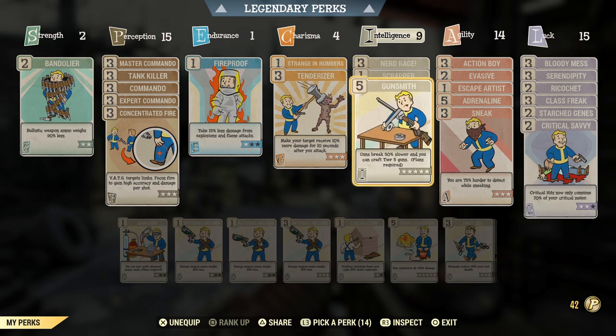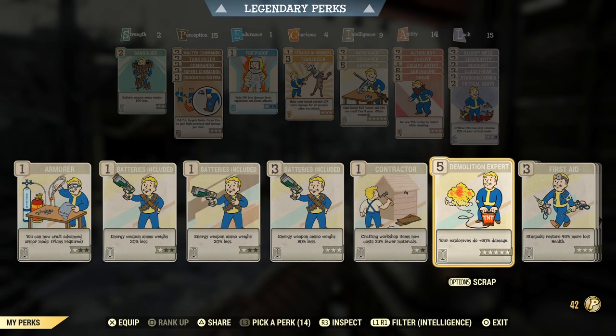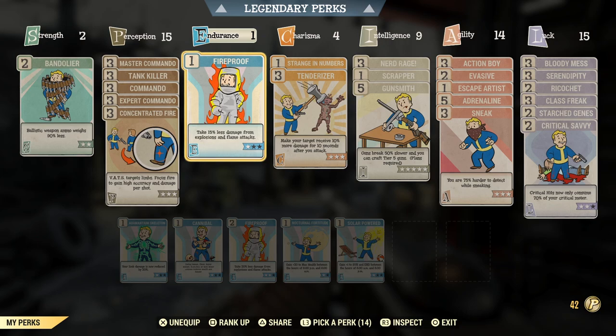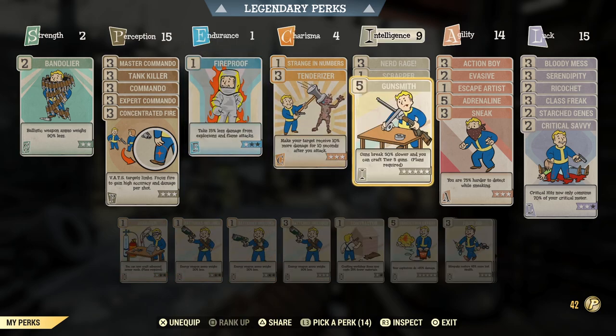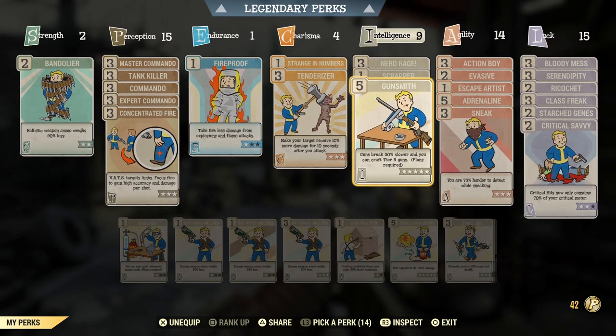I've got Gunsmith at the moment because I've been doing daily ops for my quad fixer. Demolition Expert is one I'd also put in if I were using my explosive handmade, because the damage from an explosive gun with maxed Demolition Expert is absolutely mental. Coupled with a one-star Fireproof and the dense mod on your torso, it'll practically make you immune to blowback from your own explosive guns.